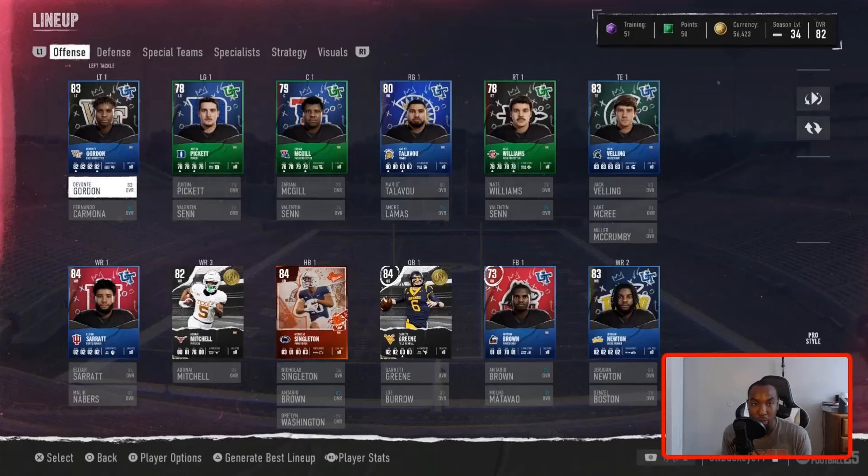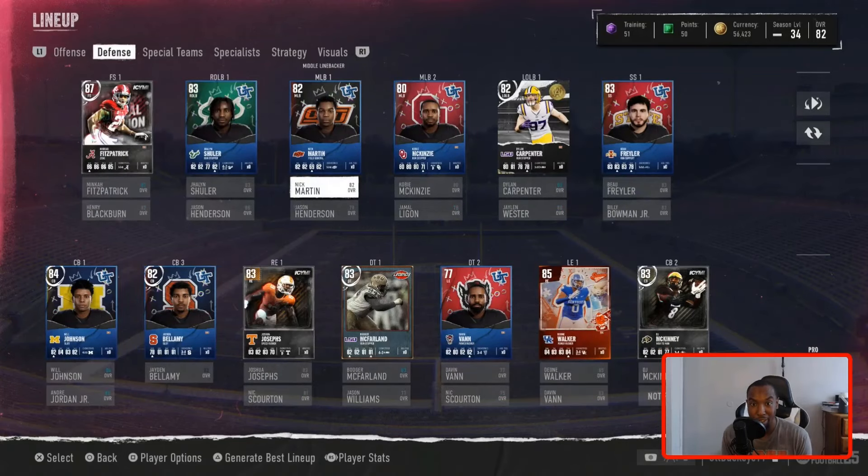We pulled an 83 left tackle not too long ago. Our tight ends are actually looking all right — we've got an 83 Velling. He's a good budget beast for now. I'm going no money spent, as you guys know, so our team is looking super crazy. I'm about to get another field pass pack that's going to grant us a higher overall player. From our last one, we pulled an 87 Mika Fitzpatrick — he's actually an 86 boosted up to an 87. The last couple of upgrades we made were Bo Fraler, Joshua Josephs — both budget beasts — and Deion Walker, pulled out of a season one field pass pack. The team is coming together.